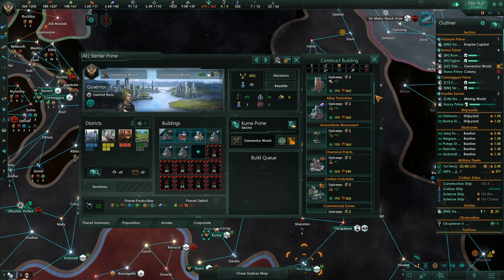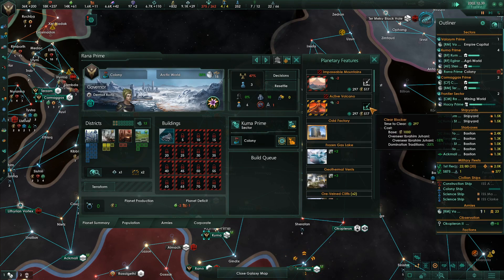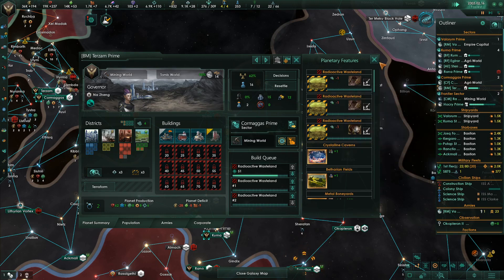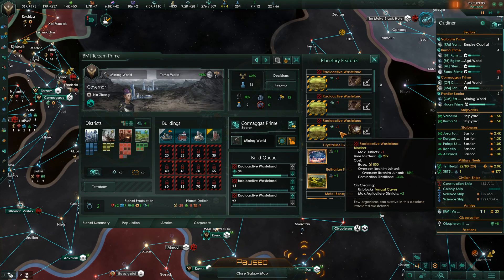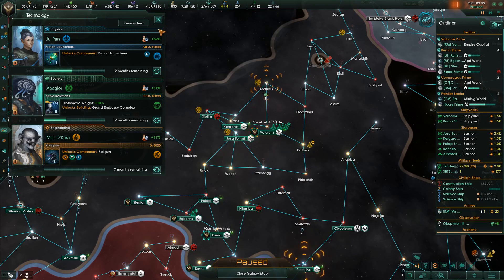We don't have commercial zones — that's something we want to get on every planet. The colony here has a specialist not doing anything. That's 512 — we can definitely do that. Let's see what we have on some of these planets. Radioactive Wasteland — minus 15% for our Overseers and our Domination positions are minus 33%. Railgun — yes, let's get that.